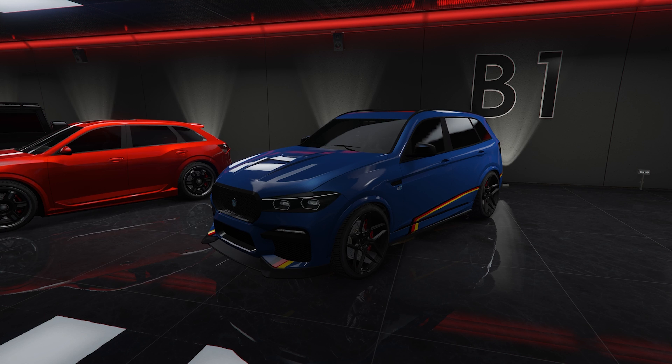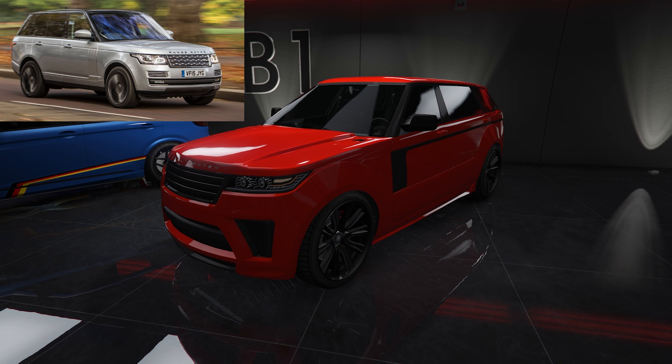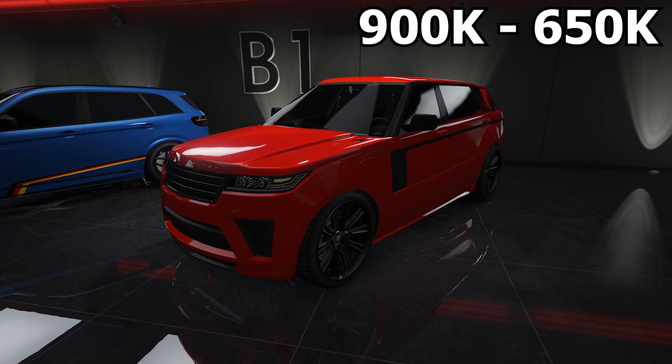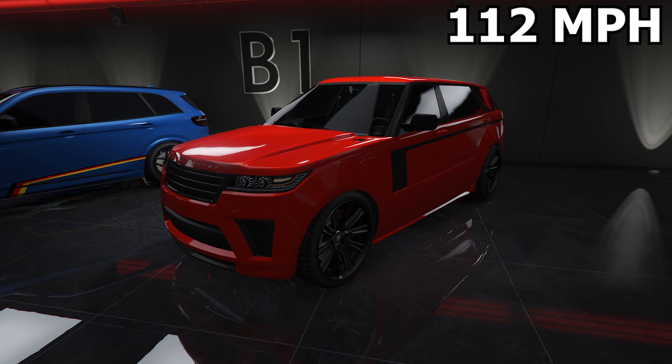The ninth SUV in this garage is a classic that you probably see every day in real life — the Baller ST, based on the Range Rover SV Autobiography. This car looks great and is fairly priced at 900k, but with the unlocked price you can get it for 650k, which is a steal. It's not a super fast SUV with a top speed of only 112 miles per hour, but it's still a cool car.